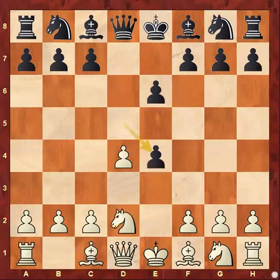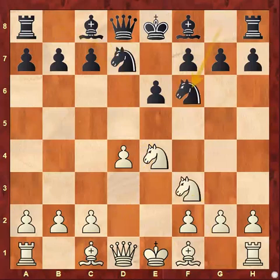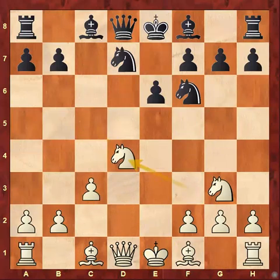Nd2, d4, Nd4, Nd7 — regular stuff, both sides are developing. Now Tal plays Nd3; he doesn't want to simplify the game too soon and wants to keep some pieces on the board. Black attacks the center with d5. White fortifies the center with c3. Pawn takes and Nd4.